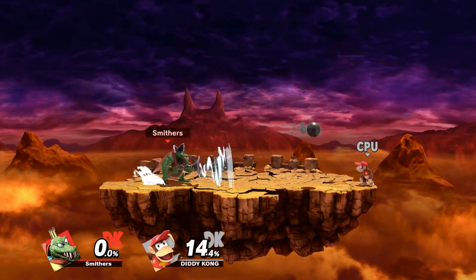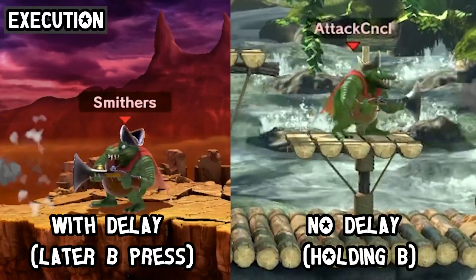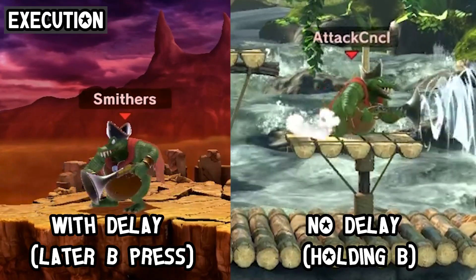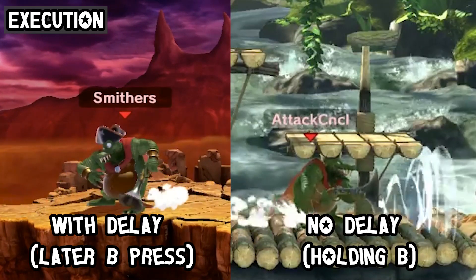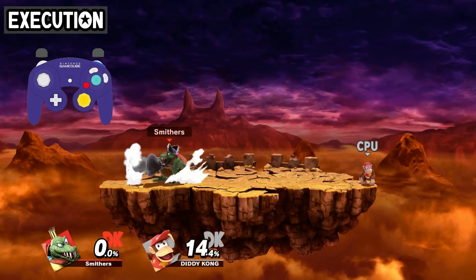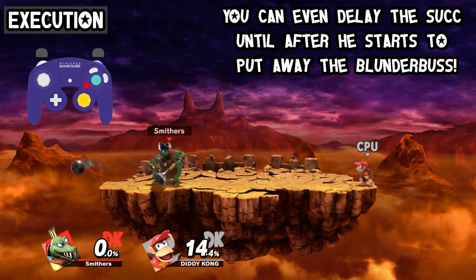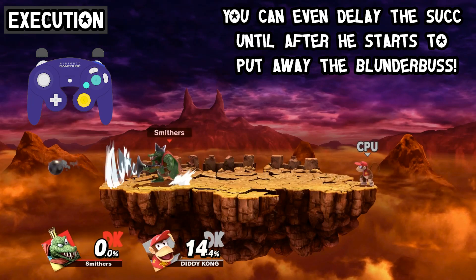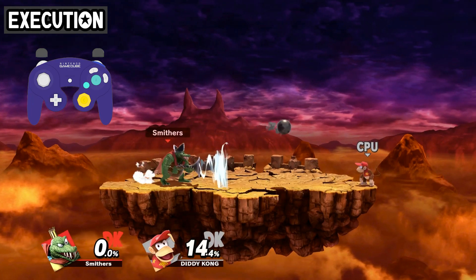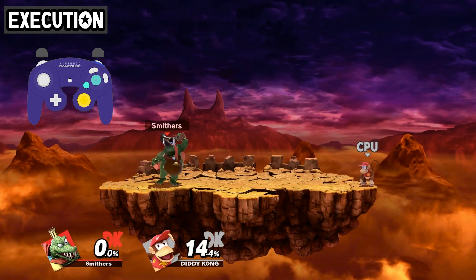Next up on Blunderbuss tech is Vacuum Delay. This is a technique that has the vacuum of the Blunderbuss delayed, such that it comes out at a later timing than it otherwise would if the special input is held. This stagger can be executed via delaying the input between frames 44 to 63, making the window go all the way to the second to last frame of the move's animation. The inhale itself comes out 7 frames after the input, which makes the effective window 51 to 70.